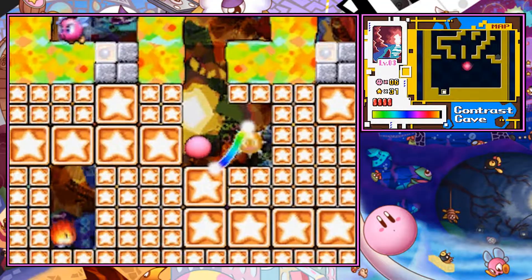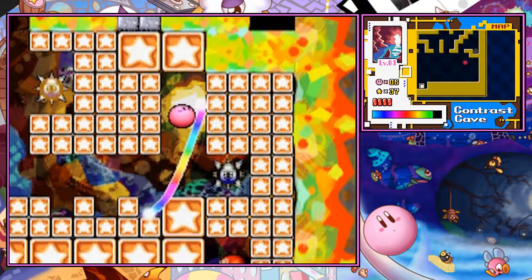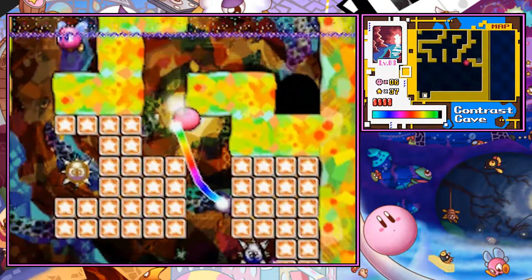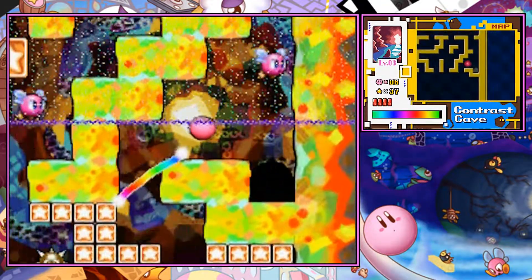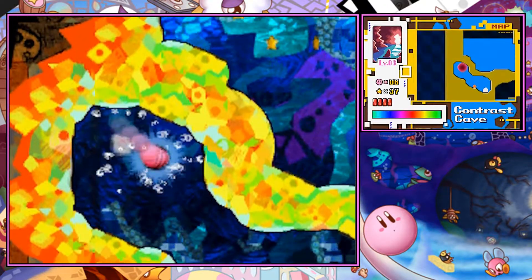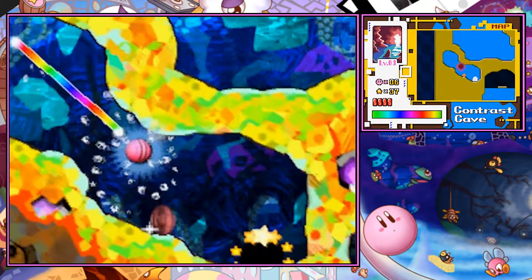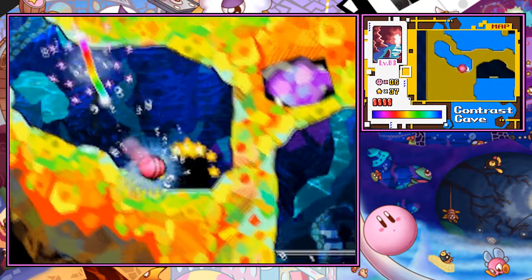This one is pretty straightforward. Here at the Contrast Cave, if you remember, we also needed a switch in order to access this door that is appearing right here. It was a green switch that we needed to activate in order to access this area. If you press it, there's really not gonna be anything complicated there, so it's just metal right there, and there's really no problem whatsoever on getting it.